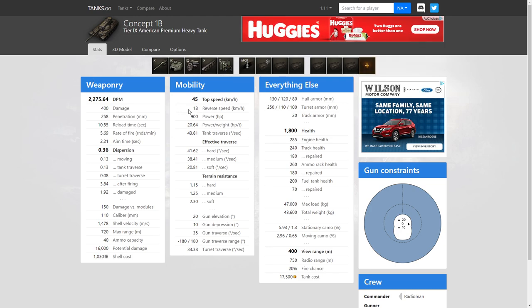Top speed of 45, reverse speed of 18 — it holds up extremely well when it comes to getting in positions. Reversing at 18, you're gonna be able to get in and out of positions extremely fast.